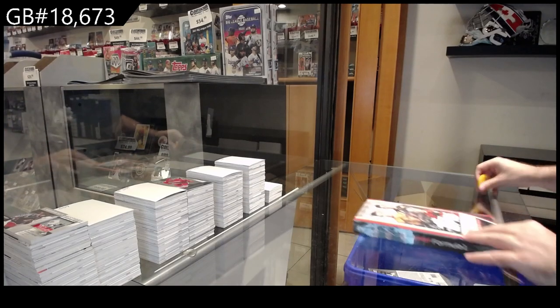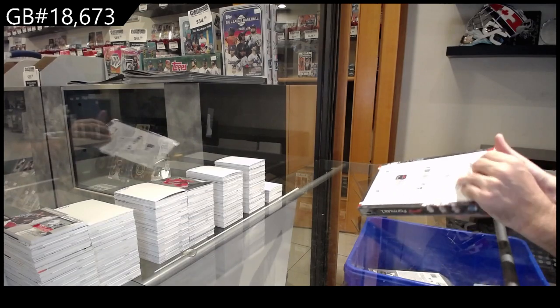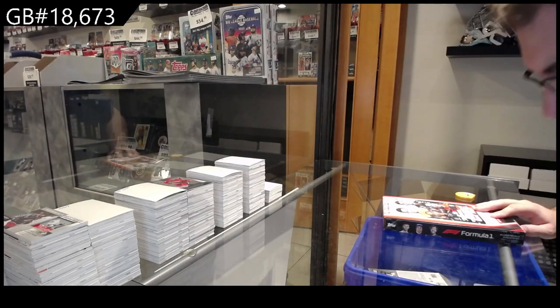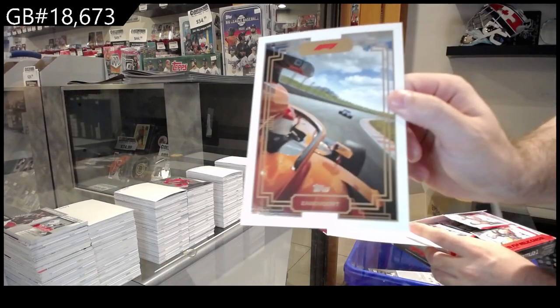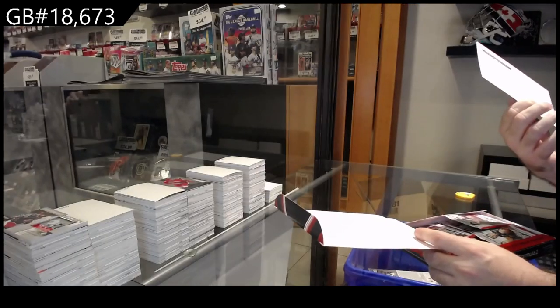Here we go, starting off. C&T break, 18,673. Formula One, last name, first letter on any of the cards. We've got a Zandvoort oversized Zandvoort. Those are cool.